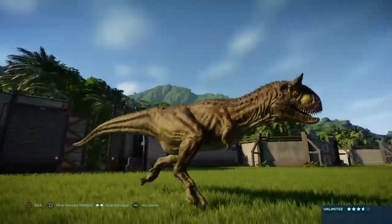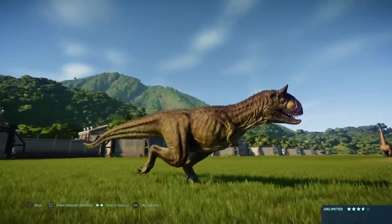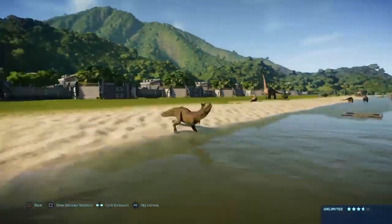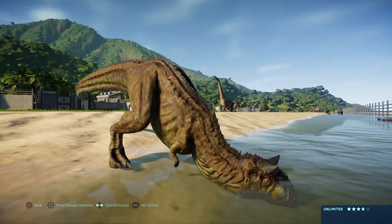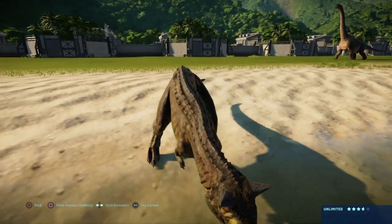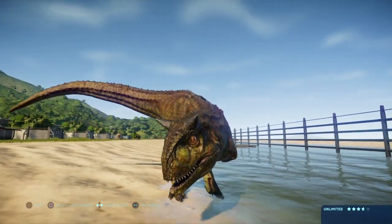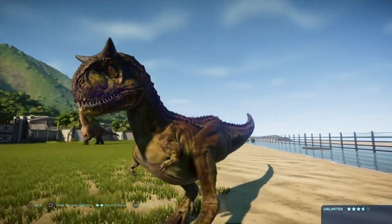The meat-eating bull himself, Carnotaurus — or Cocoa, as we like to call him on the channel — is at number seven. He is an awesome predator. He's unique, those horns just scream badass and brutal. My only nitpick with the design is actually the arms, because I don't like how they're pronated. Even in the movie I'm pretty sure they weren't pronated — I'll have to double-check Fallen Kingdom.